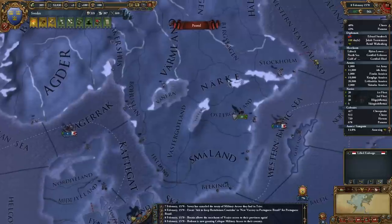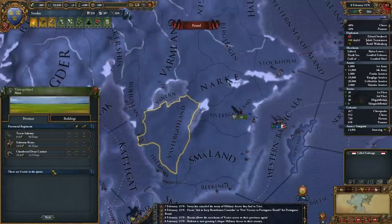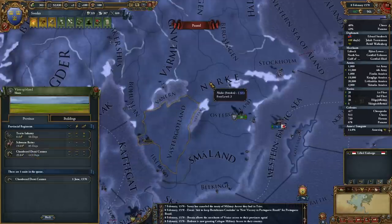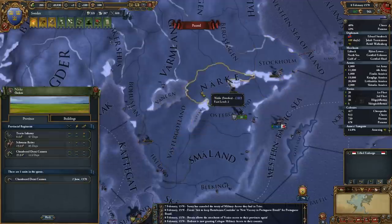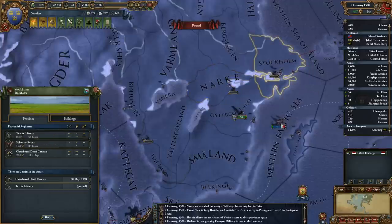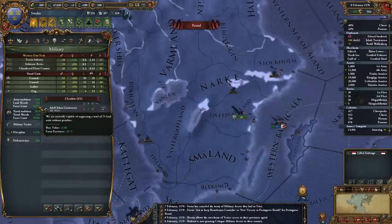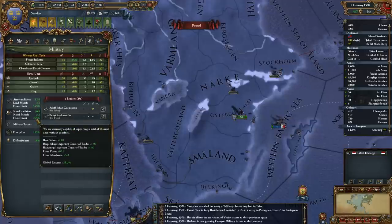Let's recruit some units. These are all my 3 main troop-producing provinces. I want to do 4 cannons first — 1, 2, 3, 4 — and I'll do 2 infantry there. So that's now going to be 60. I'm not sure if this is definitely my current force limit or not; it may be taking into account the territory that flipped over to Swedish New Mexico.